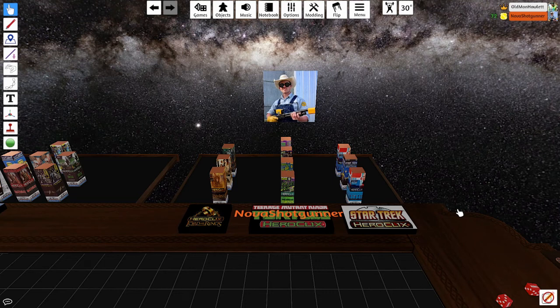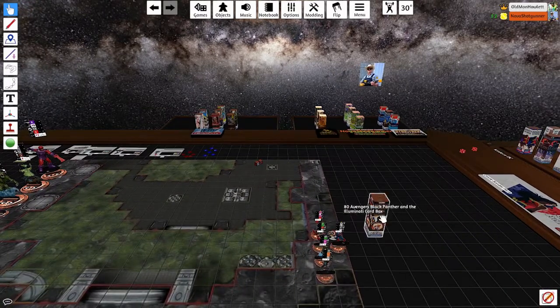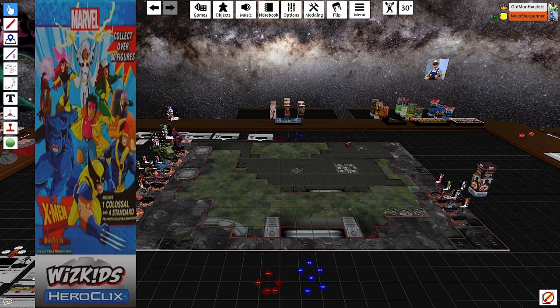Hello and welcome back to Thursday Throwdown, the show where we pit two Heroclix sets against each other and you vote for the figures on our team. I'm your host, Calder Ness. This week I am building out of Avengers Black Panther and the Illuminati, and Simeon is building out of X-Men the Animated Series: the Dark Phoenix Saga.